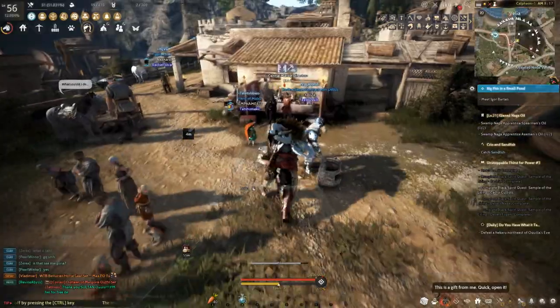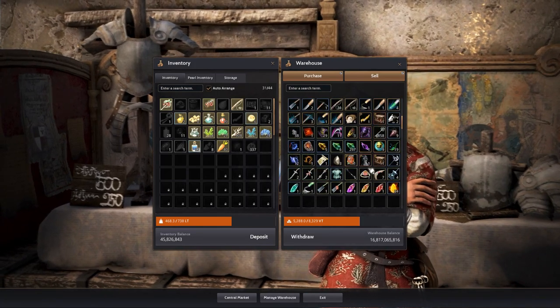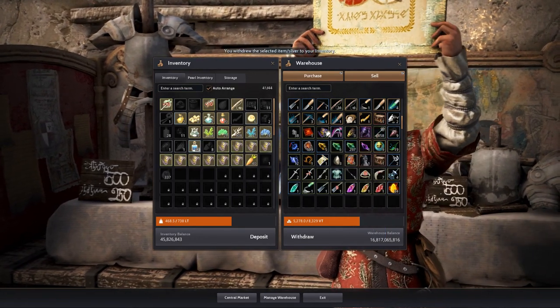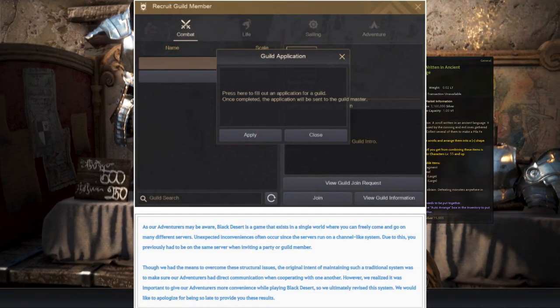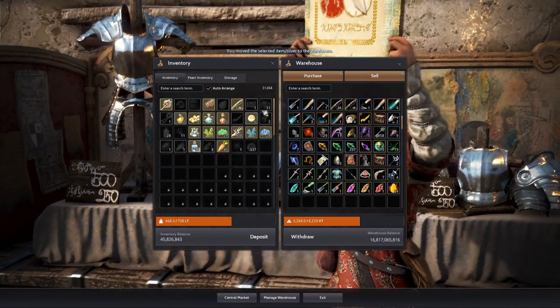For QoL improvements this week: you can now move 20 non-stackable items to the marketplace at one time, including gear at the same enhancement level and scrolls — which is a great thing to finally have. Guildmasters can now also send a recruitment invitation to offline players, which has been a very annoying limitation in the past. PA seems to finally be implementing things asked by players for a very long time.